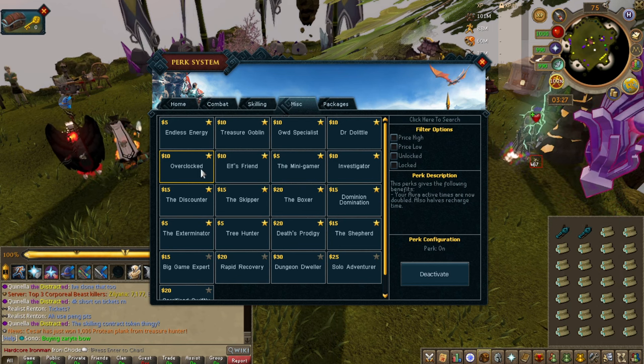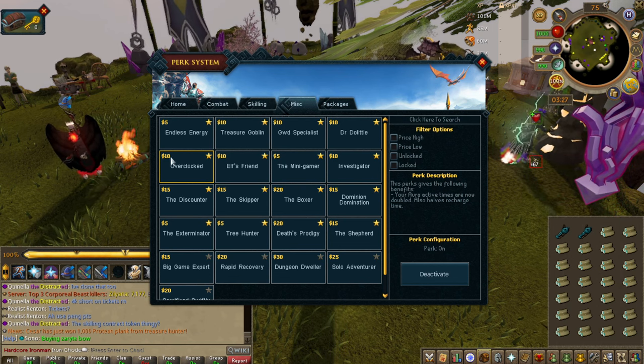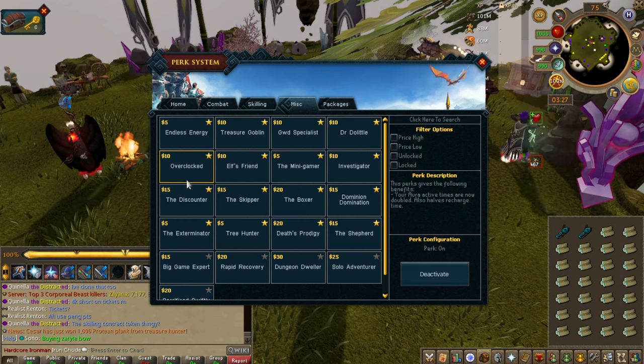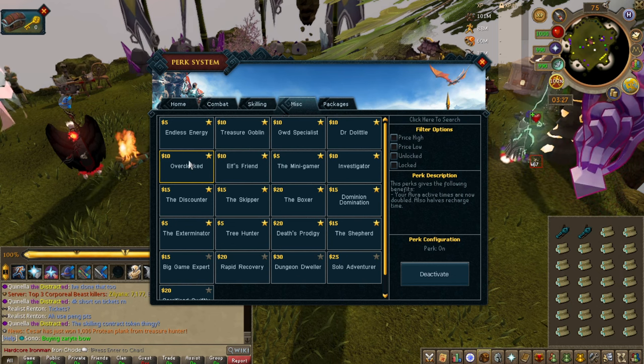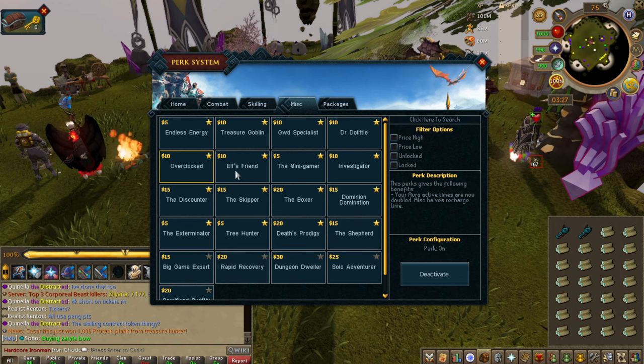Overclocked — aura times are doubled. This is very good. If you want to keep using your Vampirism aura, this is a good perk. It pretty much makes Vampirism an instant cooldown and the same with most other auras.